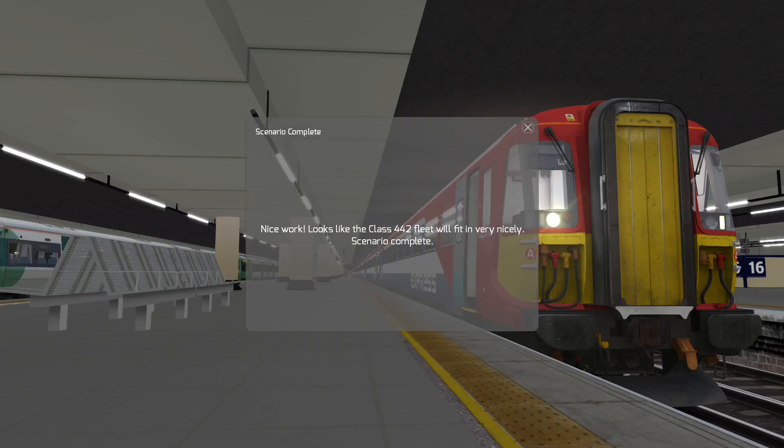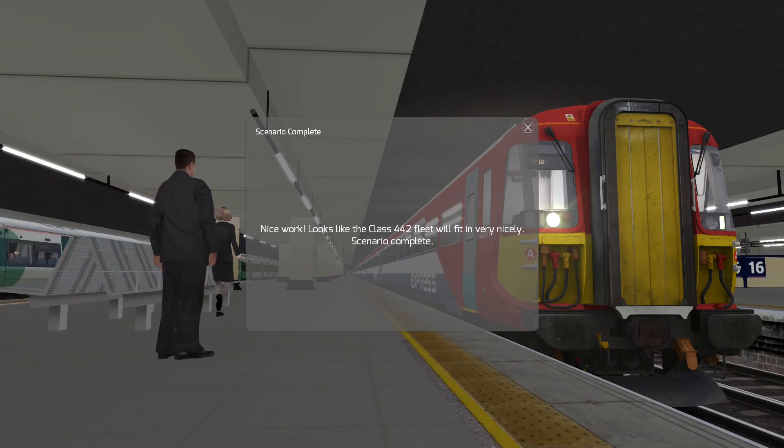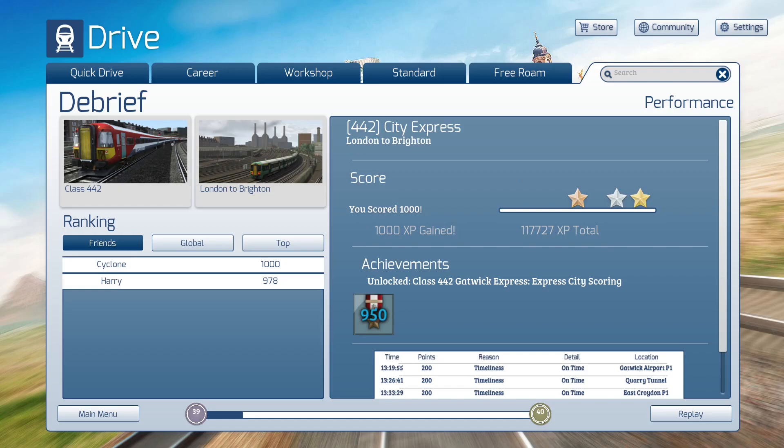Scenario complete — nice work. Looks like the Class 442 fleet will fit in very nicely. I should have that last 200 points because I was well on time. Achievement unlocked — Gatwick Express City Scoring. 950 was the necessary points to gain, and I got 1,000. Overkill! That will put me at the top of the friends list immediately, and I'm happy to see that. That means I can now move on to the next scenario and try to get to the top of the friends list on that one as well — because I'm an overachiever.